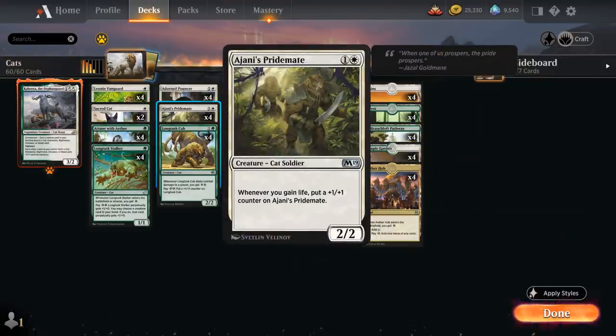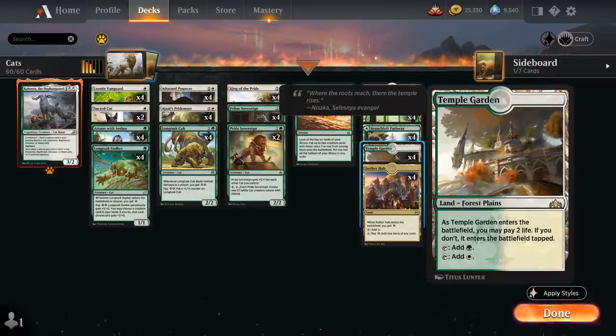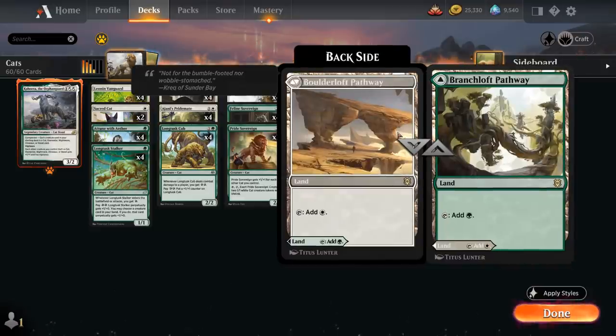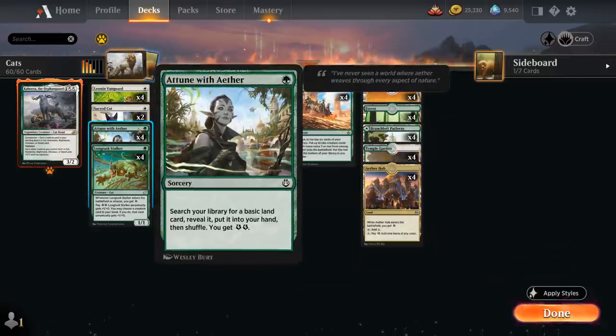I decided to include Jace's Pridemate over Bronzehide Lion, which would be another option at two mana, but the upside on Pridemate is slightly higher. The mana base includes four copies of Aether Hub, Temple Garden, the Pathway as an extra dual land, and four of each basic land which we can also search up with Attune.